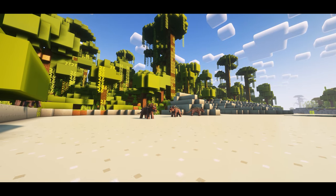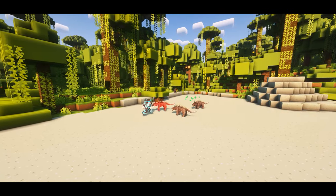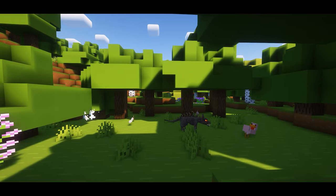Moving to the chupacabra, this is obviously the source of the raw chupacabra that can be cooked into the skewers. They are hostile towards players as well as livestock, with chickens being their favorite dinner.